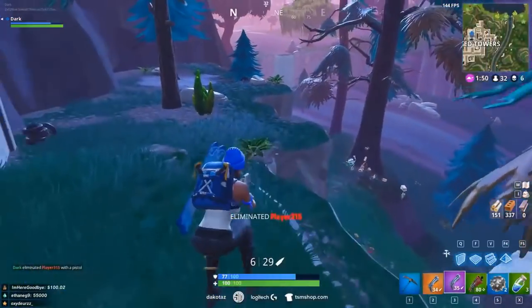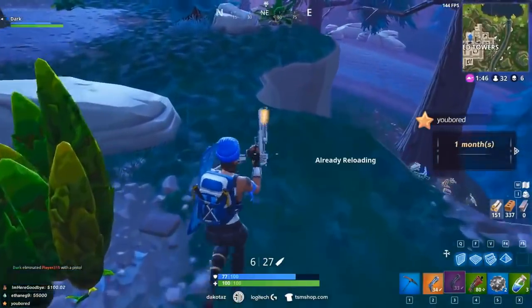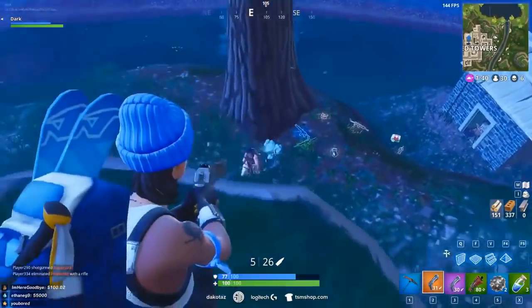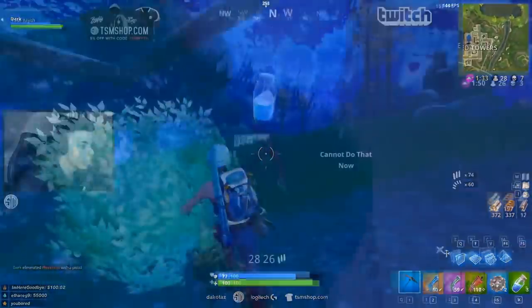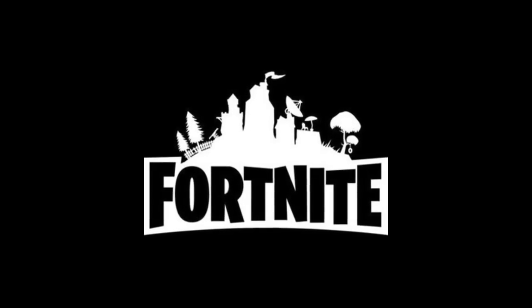Number nineteen: the dual hand cannons. This is probably one of the most overpowered things in the game right now. As soon as Epic removed the dual pumps, this was found instantly. It's basically the same as dual pumps, if not a little better. Hello Epic Games — how do you nerf the double pump and then put in this gun?